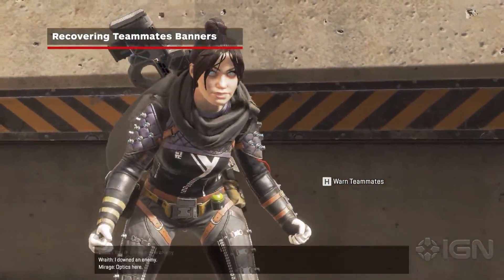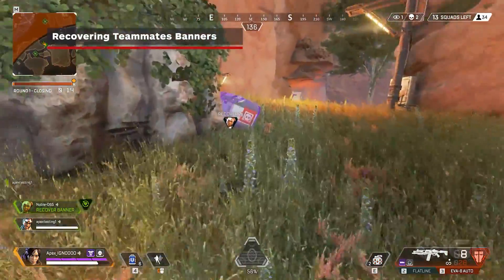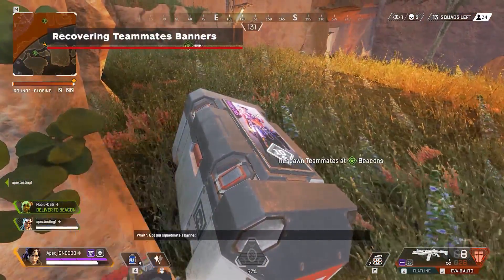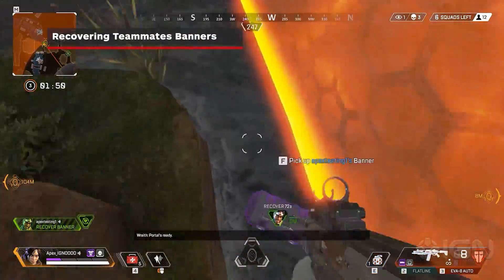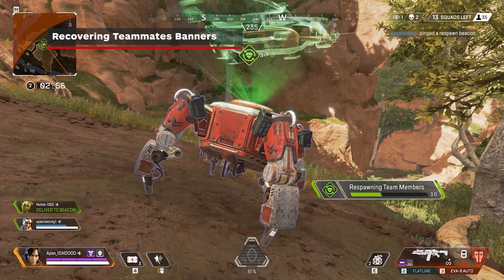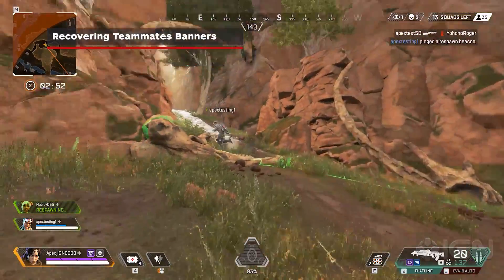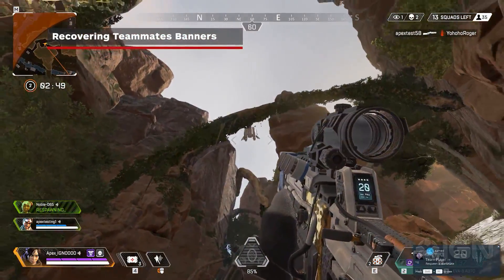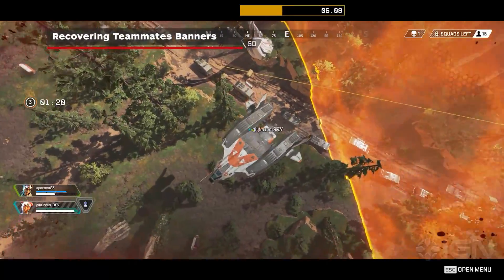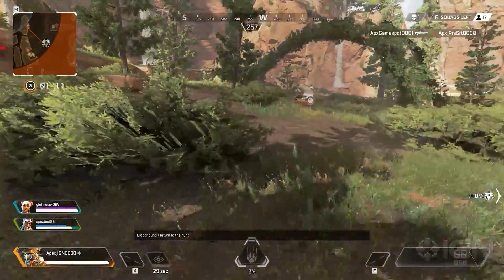When a player is eliminated from combat, it doesn't mean they're out of the game yet. Apex Legends introduces a unique respawning system in which you have 90 seconds to get to a slain teammate's loot box and grab their banner. You can then take this banner to one of the many respawn centers on the map to call your teammate back into the fight. A dropship will redeploy the revived Legend at the respawn center, but they'll have no loot. Keep in mind that each respawn center can only be used once by any team.